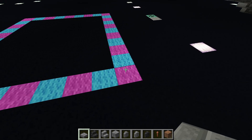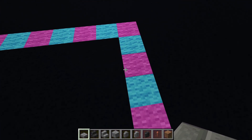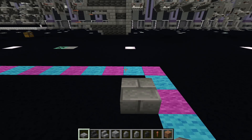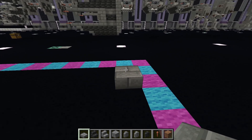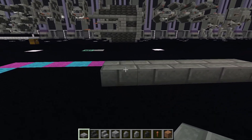So from the back corner, you're going to come 3 blocks over — 1, 2, 3 — and then 1 block in, and then we're going to place down 5 stone brick stairs: 1, 2, 3, 4, and 5.